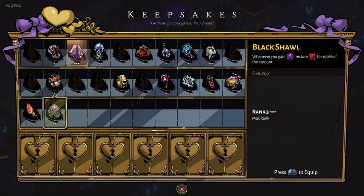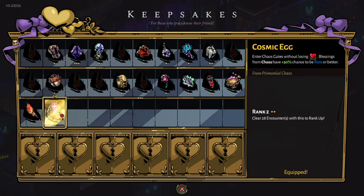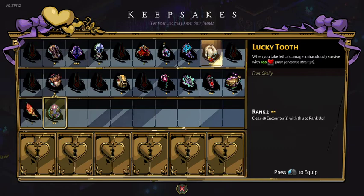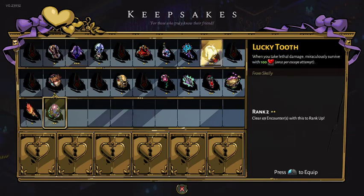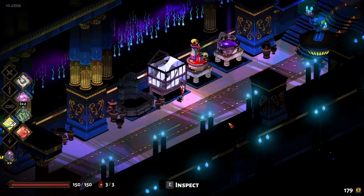I just don't think the lucky tooth is best in Asphodel. Let's try holding onto the cosmic egg for one more floor, and then afterward we'll see if we want to switch into the black shawl — which I think is what we did last time — or alternatively the lucky tooth, because it might be that we won't get enough darkness on the final floor for this to pay out.